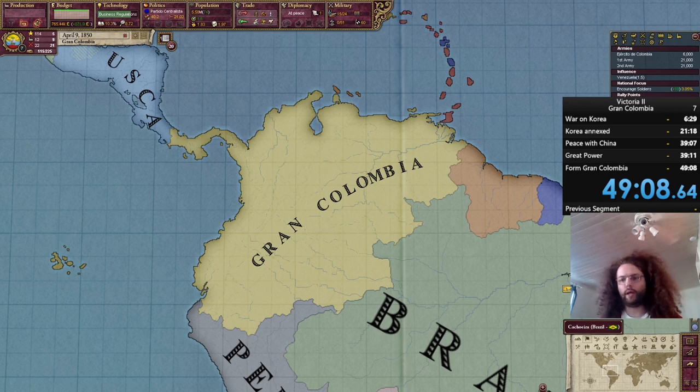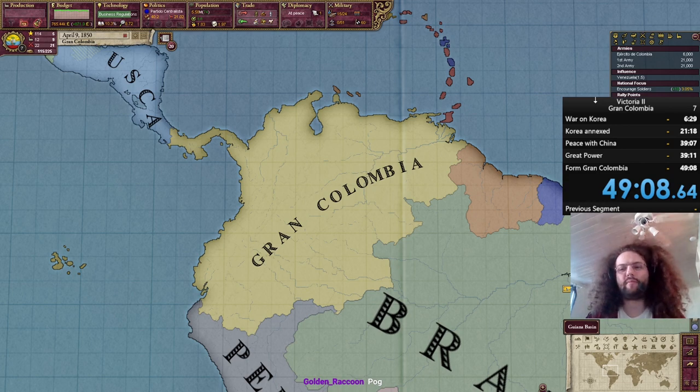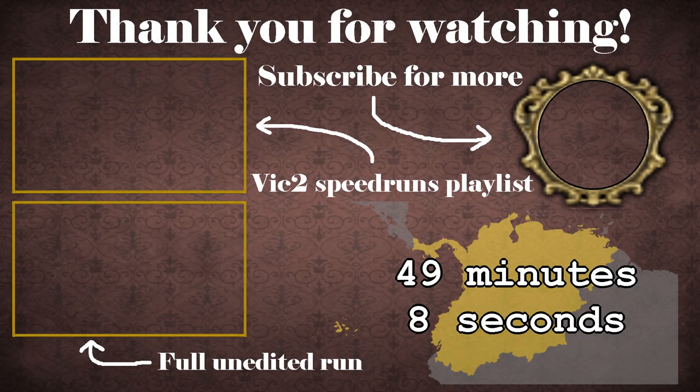April 9, 1850, 49 minutes and 8 seconds. That's like a world record by almost an hour, so can't complain about that. Could be a bit faster - I should have done the China war better, we could have ended that sooner. I also could have probably gone more aggressive and sphered Ecuador through war, maybe also taken Brazil through war, then had more influence to spare for Venezuela. Nonetheless, I suppose this is good enough.